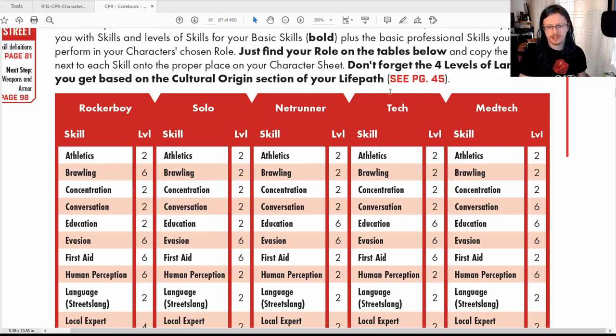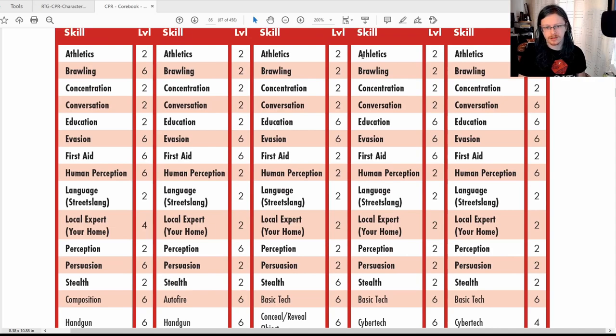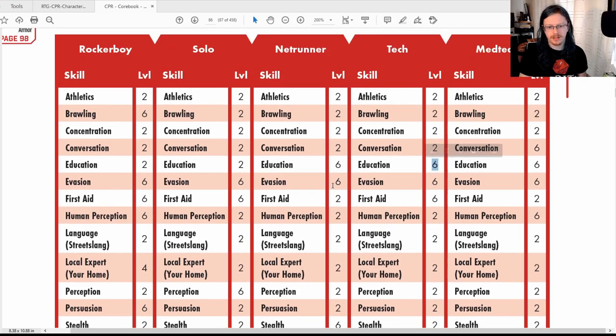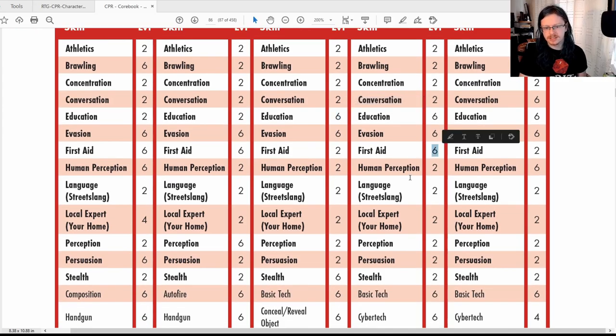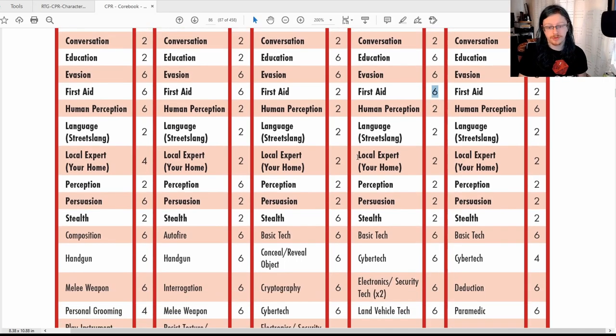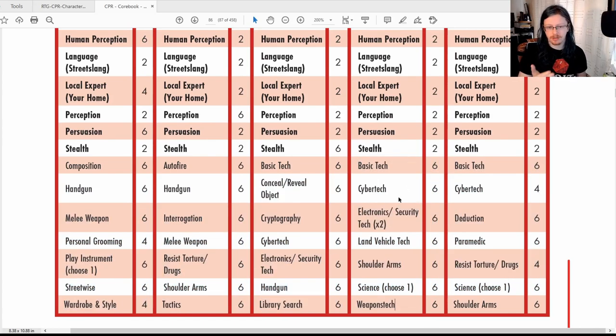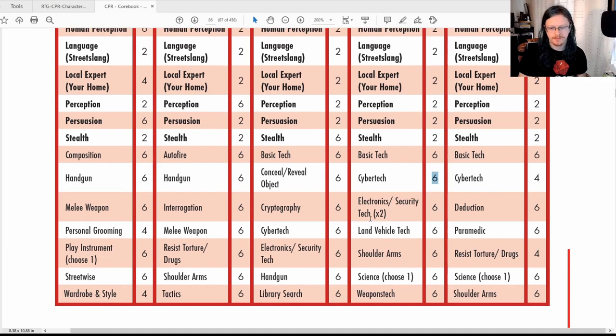The Street Rat skill method is picking from a template. There's a table here with Rocker Boys, Solos, Net Runners, Techs, and Med Techs. You pick your role and get those stats. The bold entries are the basic stats — all minimum of two, though some have been increased, like Education at six or First Aid at six on the Tech and Net Runner templates. The unbolded ones are the additional skills they've chosen to put points into.